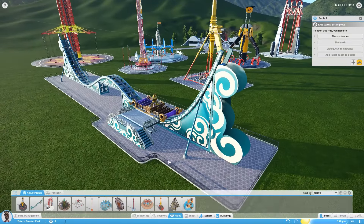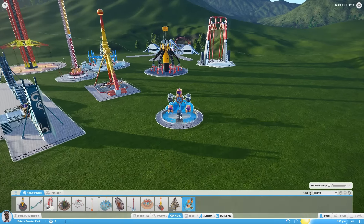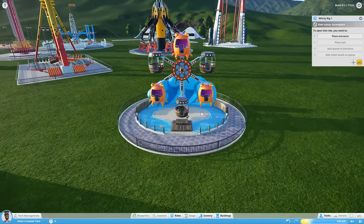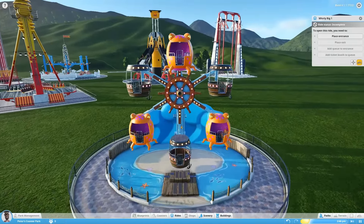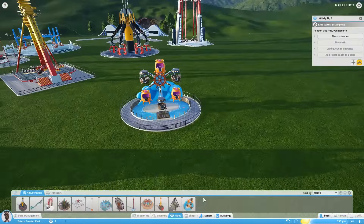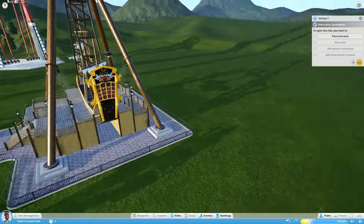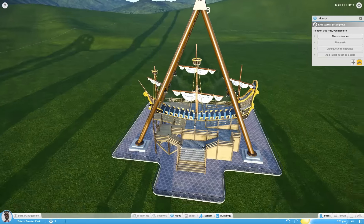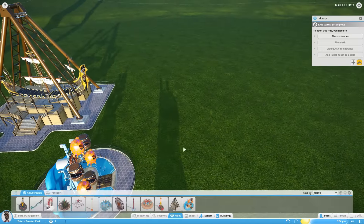Then we have a number of family rides. First up the Whirly Rig — I really like this one because it has a really amazing little pirate shanty that plays. A pirate ship: pretty much can't be any kind of theme park without a pirate ship, right? Does the usual swinging thing — maybe not for the very littlest kids but it's pretty fun.